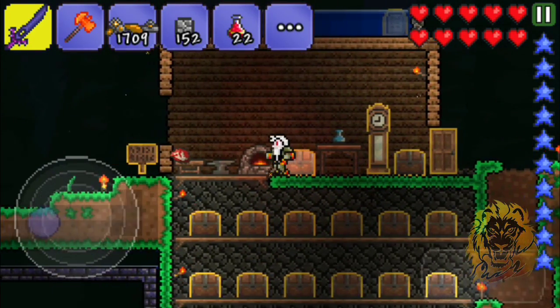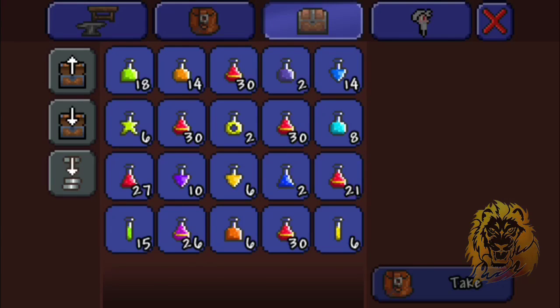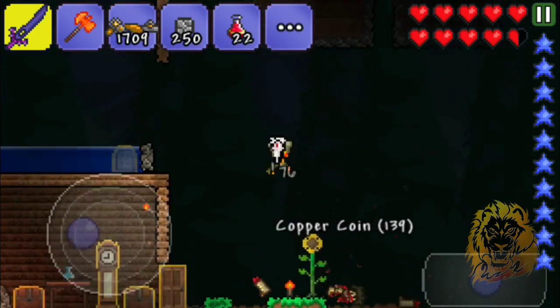I'm going to make this out of stone because it's easy. I might as well just use stone — cobblestone? It's stone, stone block. Even better. All right, let's get started.